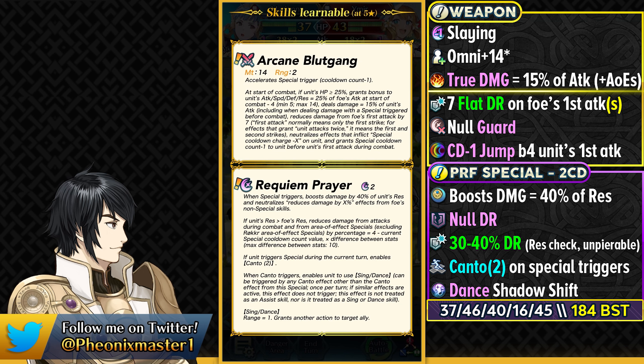If she triggers the special in the current turn, then it enables Canto 2 on her, which is also amazing because if she didn't have this, she would have to run something like Emblem Siegbert or Fortress Echo. So having the fixed Canto 2 out of this is nice. And then she has got an amazing Dance Shadow Shift built in — this triggers when your Canto triggers. So in your Canto, you're going to be able to refresh an ally with this special effect.